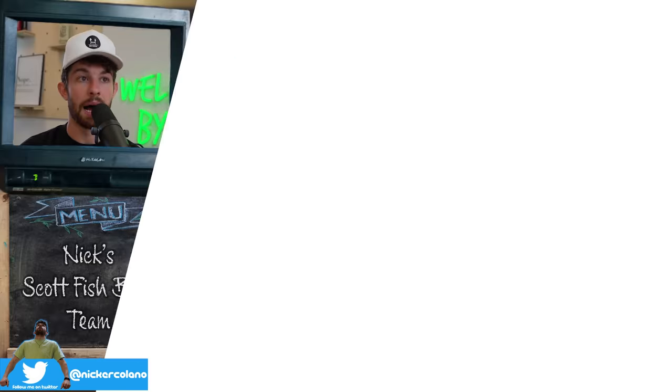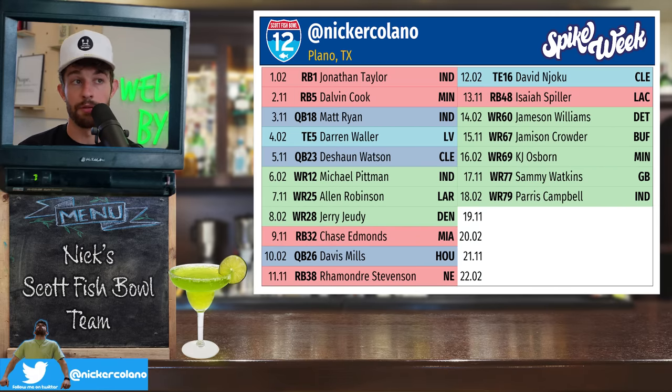Now here's my team. I started off at the 102 pick. This is also a third-round reversal — after you finish your first two rounds it reverses. So I went 102, 211, and then had the 311, which kind of put me in a blender. I didn't even know those were the rules when I started to draft. JT at the 102 — Josh Allen was the 101. Obviously in super flex, quarterbacks are super premium and those type of quarterbacks can go off for 50 points in a single week.